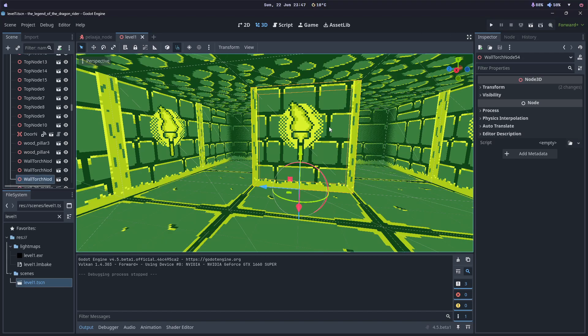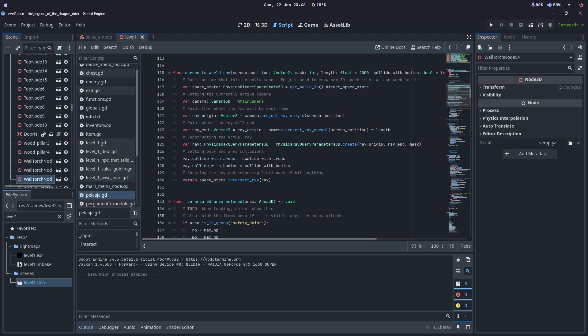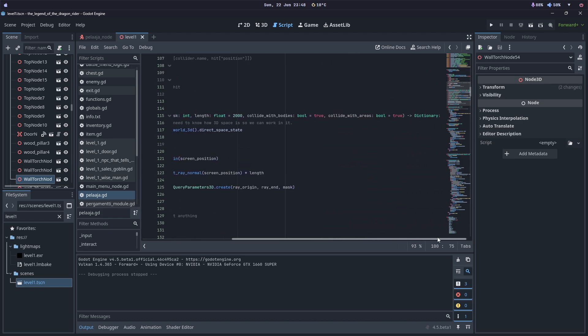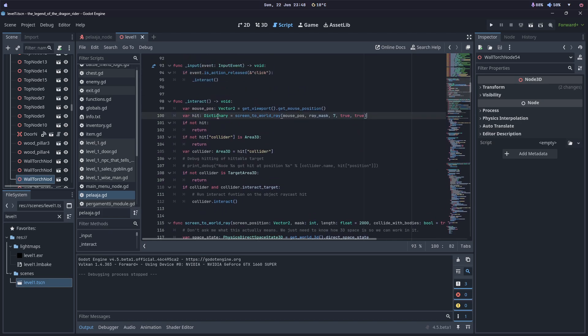Yeah, that was a pretty simple fix. It now also collides with bodies, not just areas, but with bodies as well. Here — 'Collide with bodies' and 'Collide with areas' are now both true. And then we just detect that if it's not an Area3D that we are colliding with, we just return and don't do anything. And if it is an Area3D, we go on as planned.